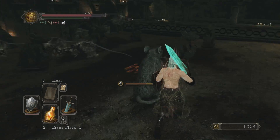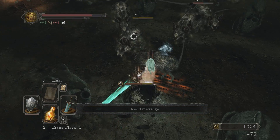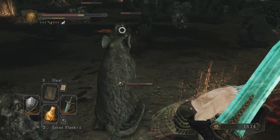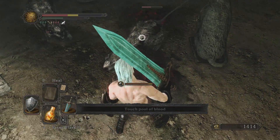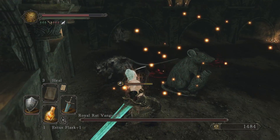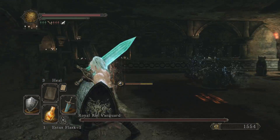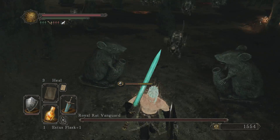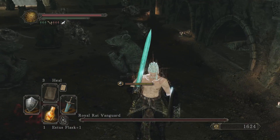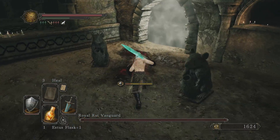I don't think he's here yet. His boss health bar will show up at the bottom when he shows up. Heal. He's here — I don't know where he is, though. The Royal Rat Vanguard is around. Well, that's not good.